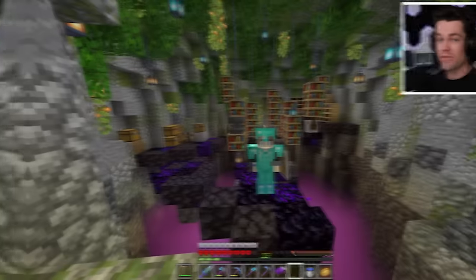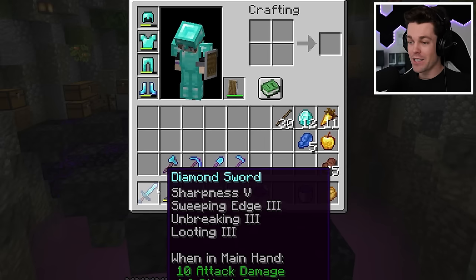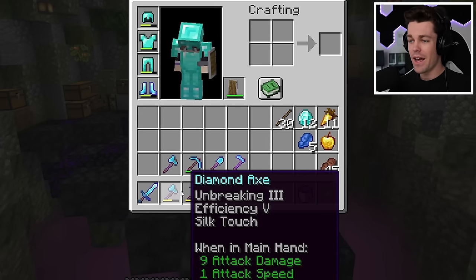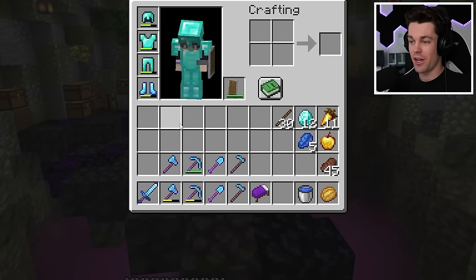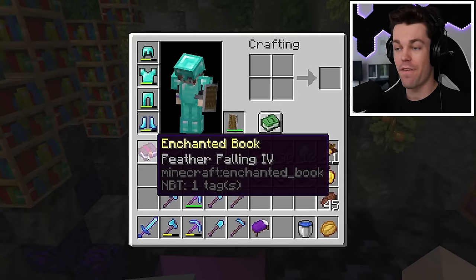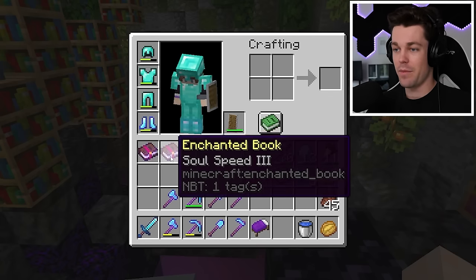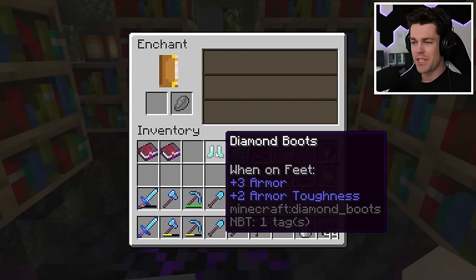After so much enchanting, I finally have my perfect sword. I don't like fire aspect or knockback on my sword, so for me this is maxed out. And while I was doing that, I also maxed out all the rest of my tools - a maxed out fortune 3 and silk touch version of every single tool. Now it's time for armor, and I think I'm gonna start with my boots, since I got a feather falling 4 book and also a soul speed 3 book from the nether last episode.